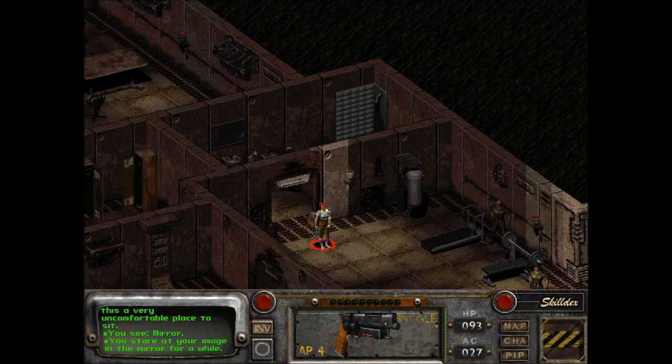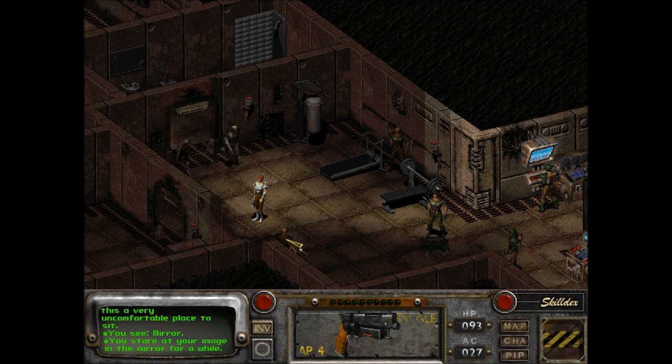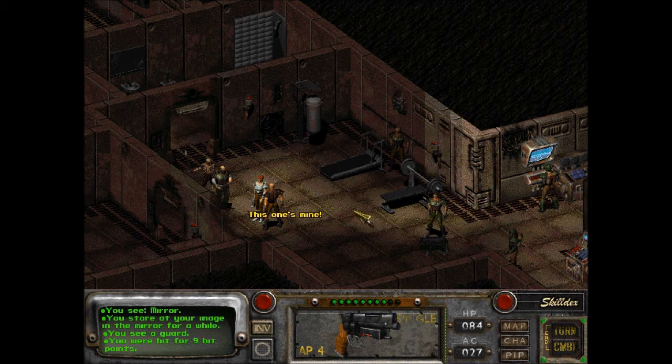Are these guys friendly or are they just... we need to get closer to them. This one's mine. We need to start a talk to them and then they get pissed. 78 hit points. Spike Knuckles. I bet you this is Dorian or whatever. You see an older man with thin grey hair.